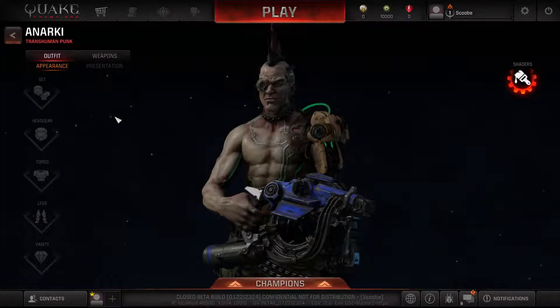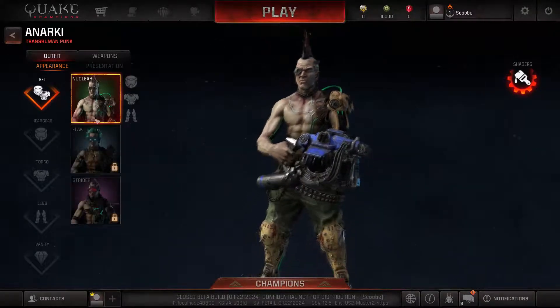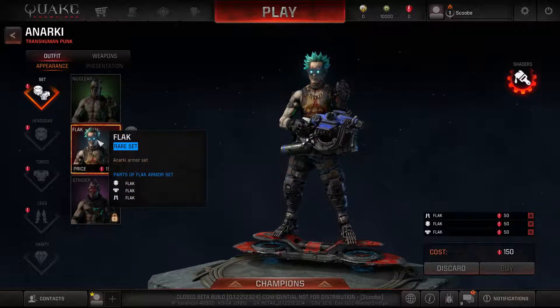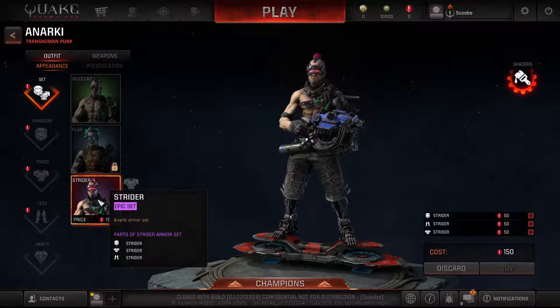Here are his outfits for the customization. Just like the rest, he has 3 sets. The one that comes by default is called Nuclear. This one is called Flak. And this one is the Epic, called Strider.